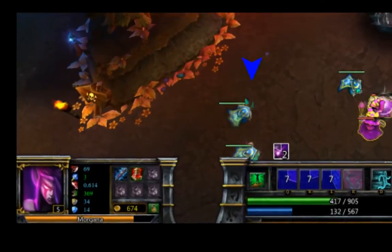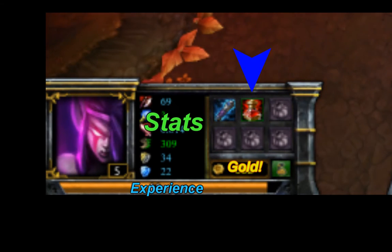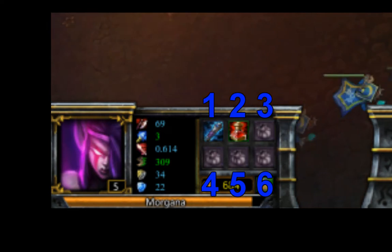The bottom left section of your screen is your inventory. Here you can also see your experience, your gold, and your character stats. While you can use items in your inventory by clicking on them, you can also use them by pressing the 1 through 6 keys.